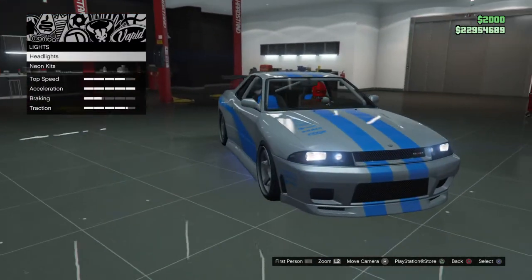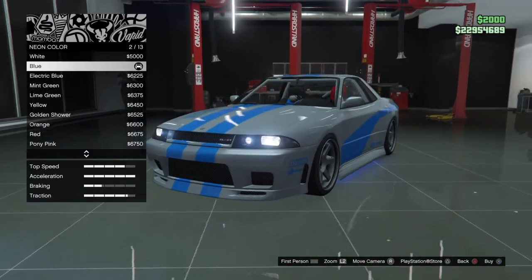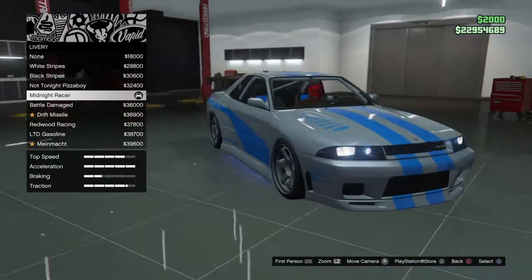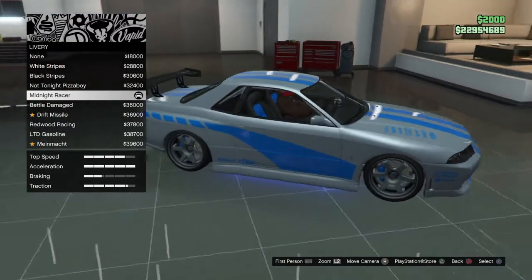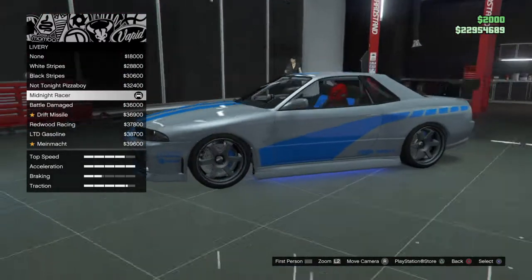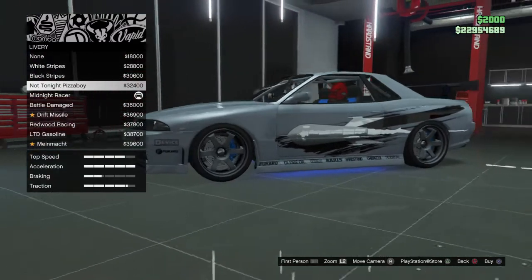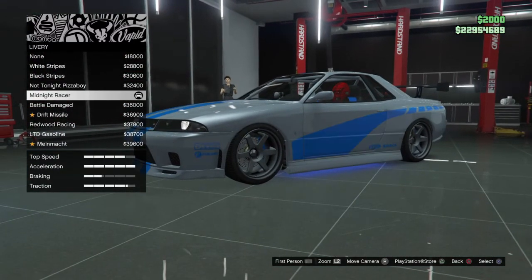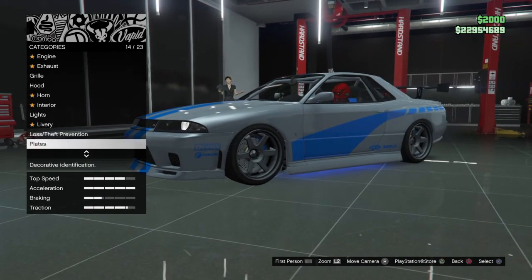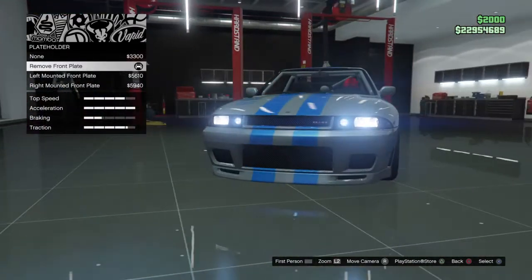For the lights, get the xenon headlights. For the neon kits, get the sides and set the neon color to blue. For the livery, go down to Midnight Racer — this is a reference to the 2 Fast 2 Furious Skyline. We already used this one for our passive areas Skyline build, but that's pretty much it for the livery.